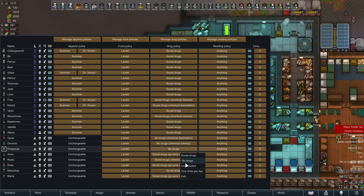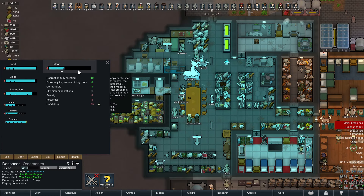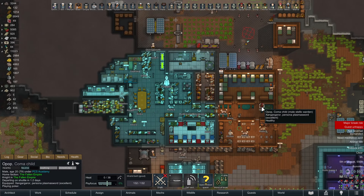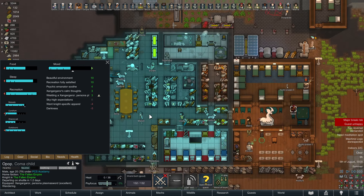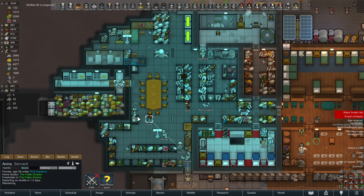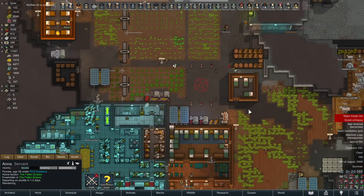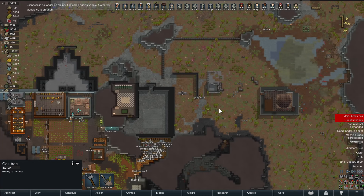Why are you unhappy? Apparently because you used a drug — this is stupid. This is absolutely stupid. They should not be allowed to come in here and use our drugs. That is actually idiotic — it is unbelievable the game lets them do that by default. They come in here, use all your drugs, then get pissy at us for it.